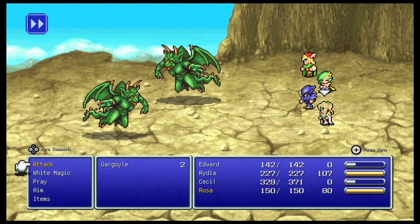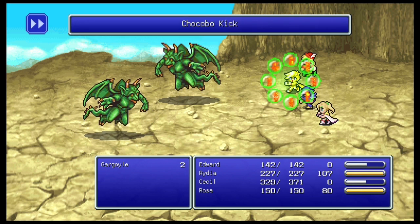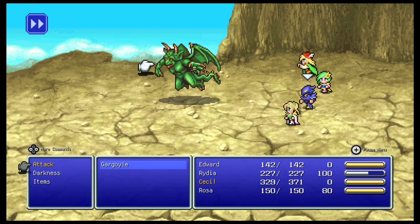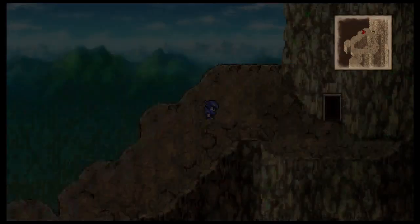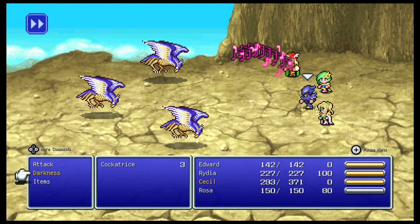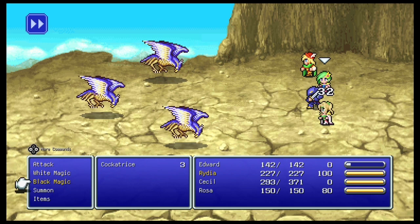Let's actually explain Rosa while we're at it. Rosa's actually a white mage, so she has the healing spells, the defense spells, resurrection, and just general support. But Rosa also has two other unique abilities. She's got one called Pray, which gives you MP back over time as well as a bit of health every turn or so. She's also got Aim, which increases the damage and accuracy at the cost of being slightly slower.